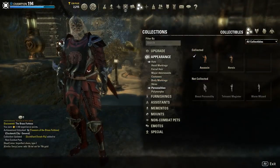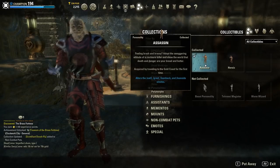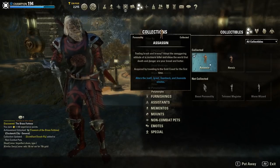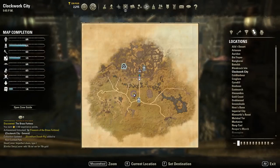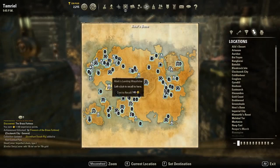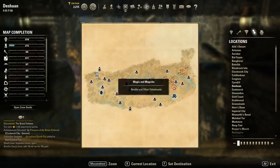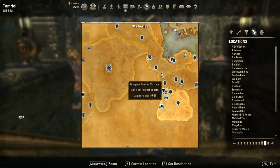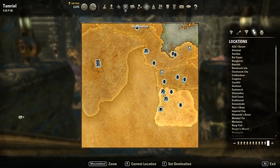Now for the personalities: there are two you can unlock very easily. The Assassin Personality is unlocked simply by traveling to the Gold Coast — once you arrive, it's already unlocked. The Heroic Personality is unlocked by going to either the Cradle of Shadows or the Ruins of Mazzatun, both of which can be found in Shadowfen.